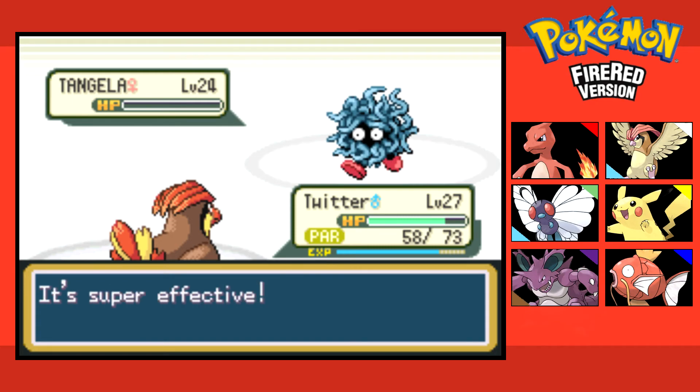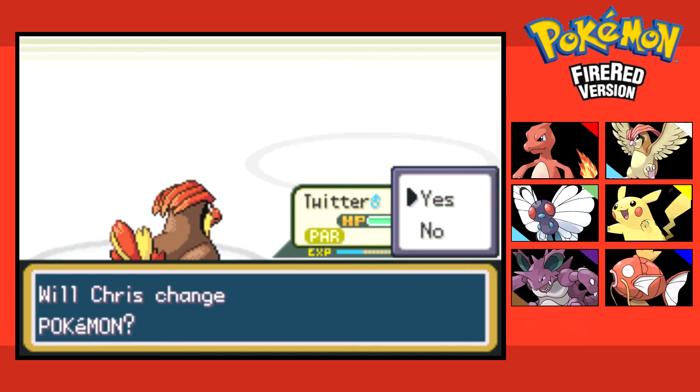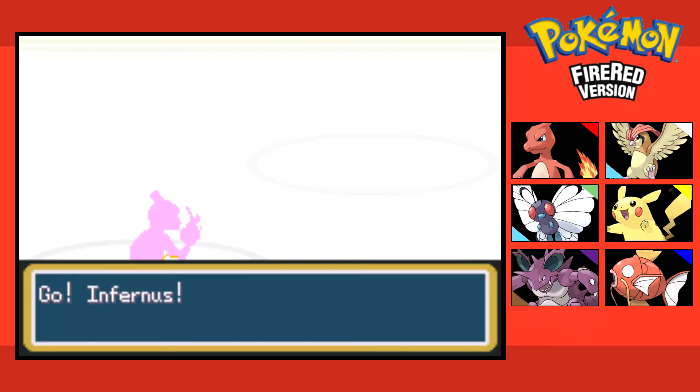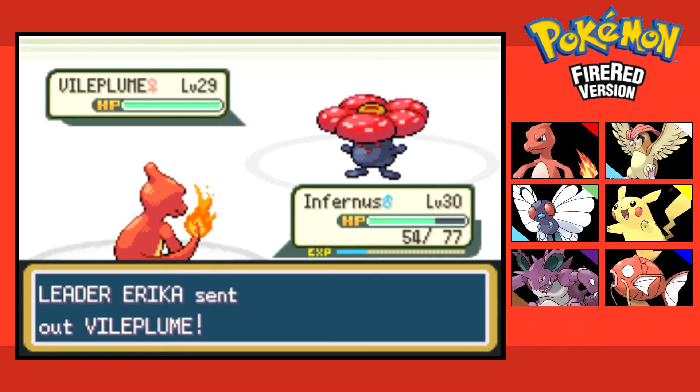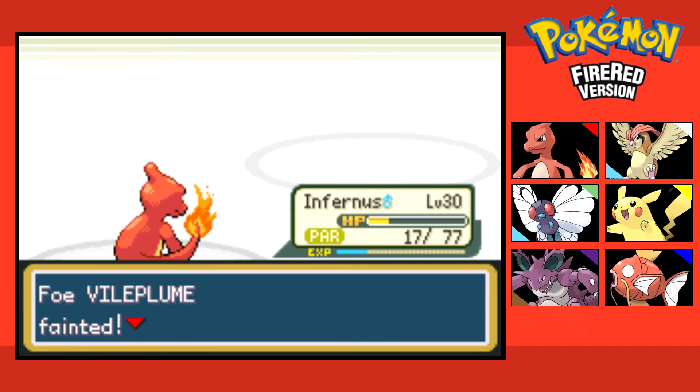What's the next Pokemon? Vileplume — it's also level 29. Huh, I thought that would be level 27 for some reason. I'm glad I switched to Infernox. Paralysis — please don't do any harm. Infernox skips a turn — that sucks. No critical hit from the opponent — thank God. Ember — yes! And with that, we defeat Erika. Told you — 99.8% chance of winning.